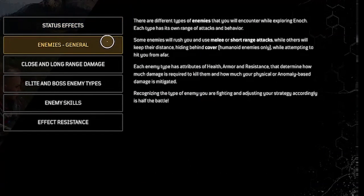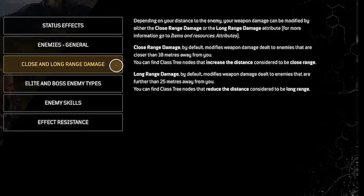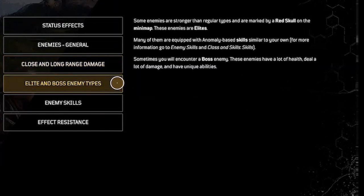Enemies: there are different types of enemies, each with its own range of attacks and behavior. Each enemy type has attributes of health, armor, and resistance that determine how much damage is required to kill them. Recognizing the type of enemy you're fighting is half the battle. Close-range damage by default applies to enemies closer than 10 meters, and long-range damage by default applies to enemies further than 25 meters away. Some enemies are stronger than regular enemies and are marked by a red skull on the mini-map — these enemies are elites.